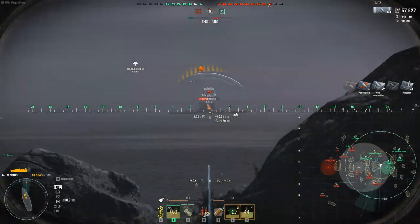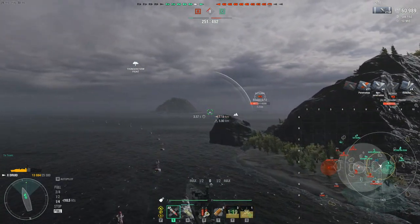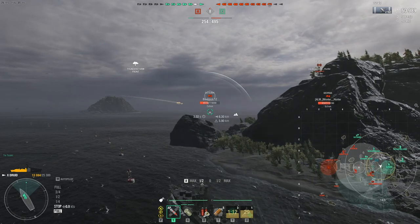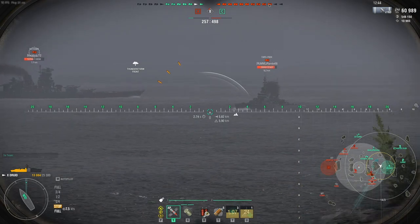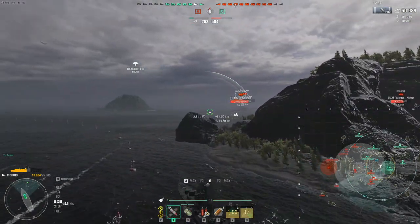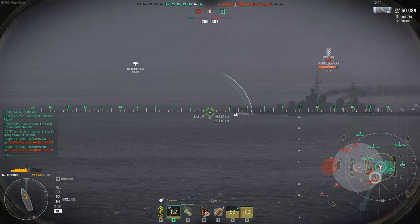Right now we have a Smolensk in the back of our cap here, so either the Petro or the Conda has to go kill it or we're pretty much flanked. I'm going to rely on them and the Kleber is going out, so I'll hold this corner. Nobody's rushing to cap, which is a good thing — it gives us more time to wither away these big ships. I'm just shooting through the gap. This is a great playstyle for the Druid: hiding behind cover, using a corner to allow the forward-facing guns to shoot. Even though it's light damage, it's still annoying damage. It causes battleships to run away — they don't like it.